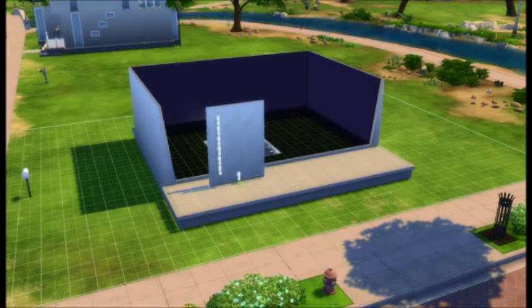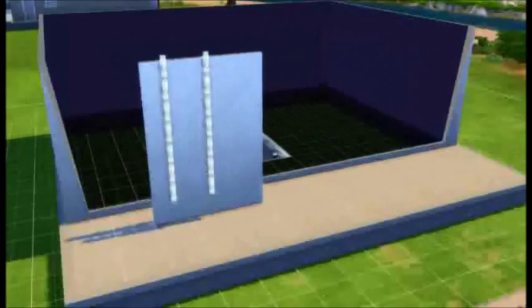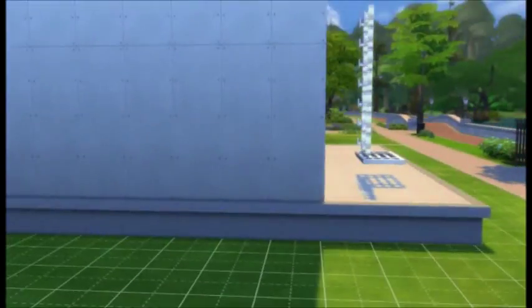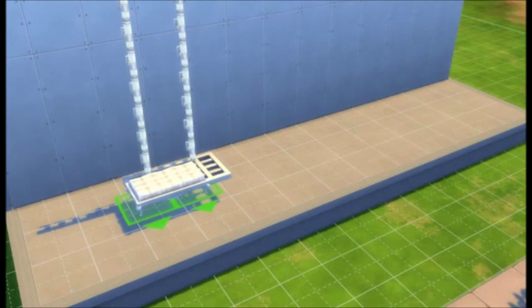Place the vertical wall lights down in two long rows with that weird square thing below it. Use the hammer tool to smash down those useless walls and presto.